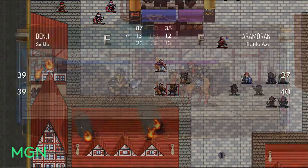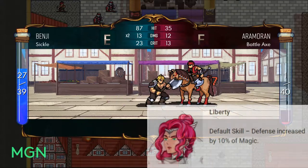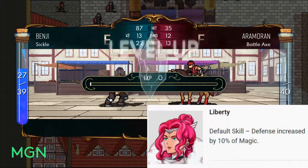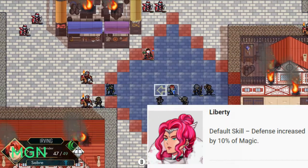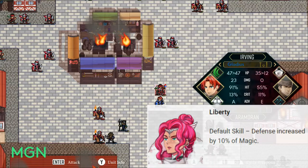The last Mage you're going to pick up is the last unit you pick up in general, and it's Liberty. Hers is pretty simple — her default skill is defense increased by 10% of magic. That makes her one of the better Battlemages into Aegis if you want to go that route, or it just makes her a bit more beefy if you're going glass cannon.